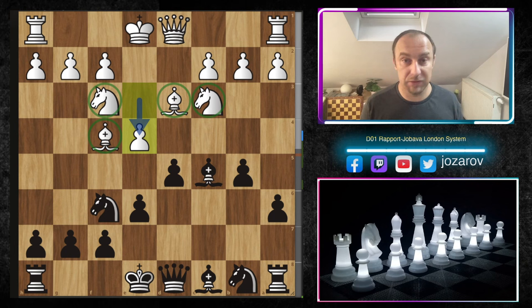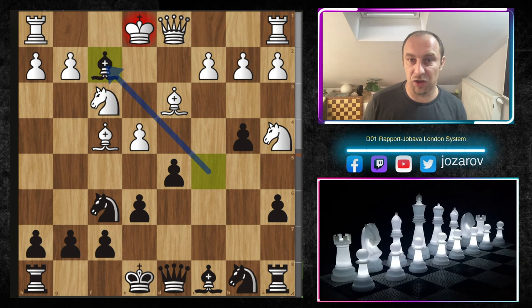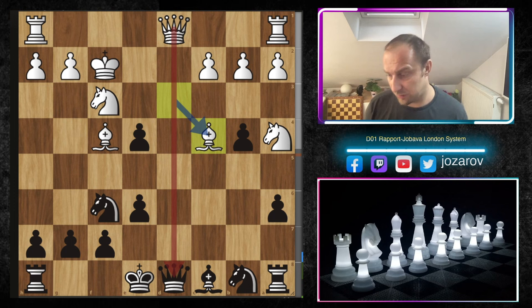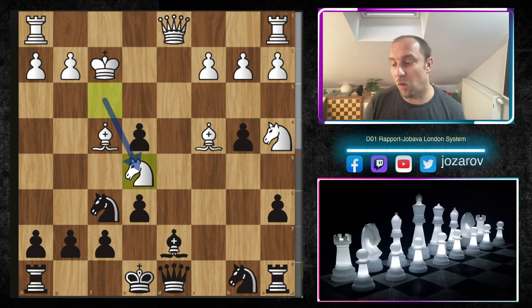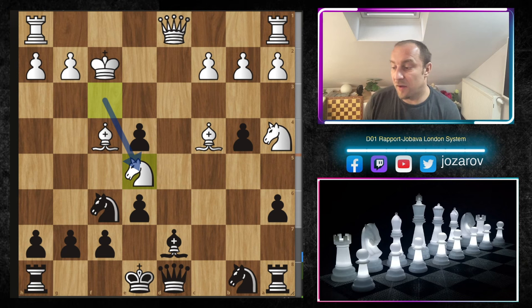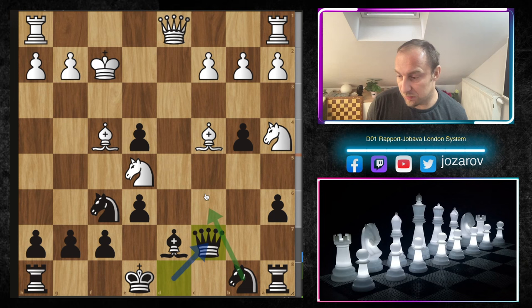This e4 move must be met with a spectacular tactical sequence you need to memorize. First we play b4. When the knight comes to a4, my recommendation is to play the beautiful tactical shot bishop takes f2. After king to f2, we play dxe4. But you haven't solved all tactical problems yet — after bishop to c4, you should not pick up the knight. If you do, queen to d8 happens, then king to d8, you have to step back, and the rook and bishop are both hanging. After bishop to c4, you must play bishop to d7.